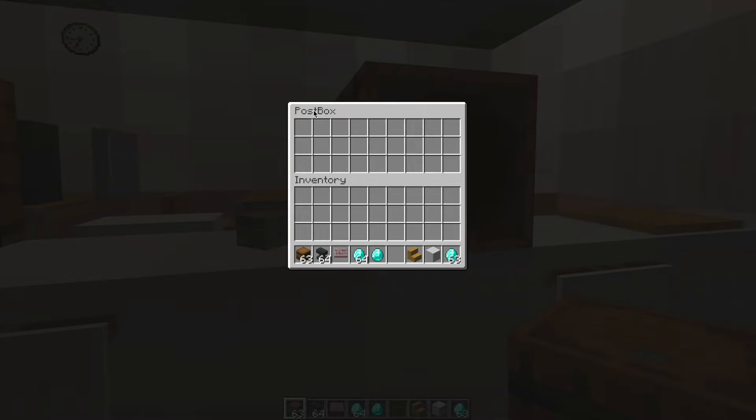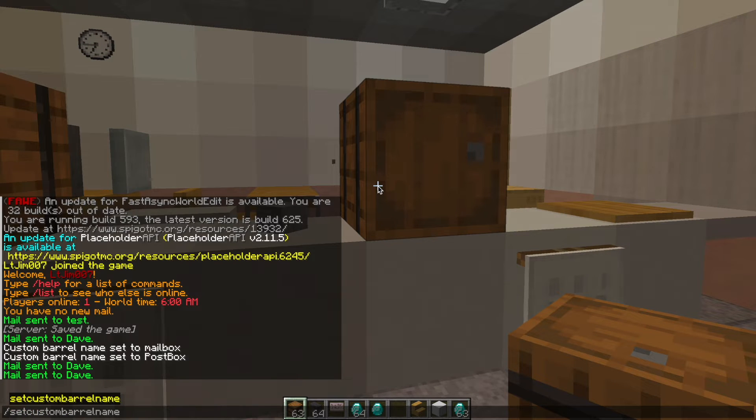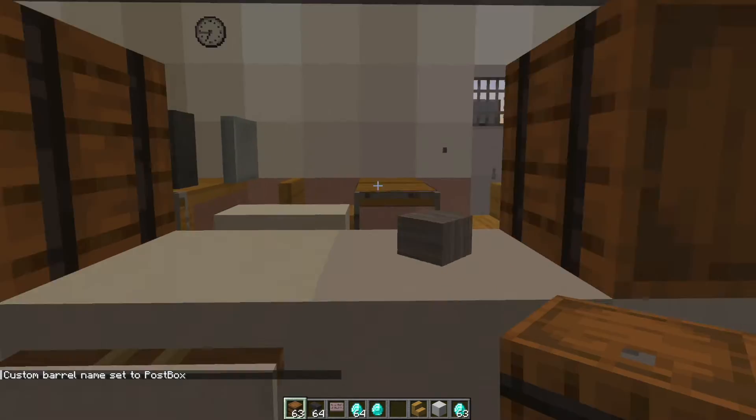Now we're not done yet. Even though it says 'post box' up here, what we need to do is the command /setcustombarrelname, and this needs to match whatever you called your post boxes, your barrels, otherwise it will not work.